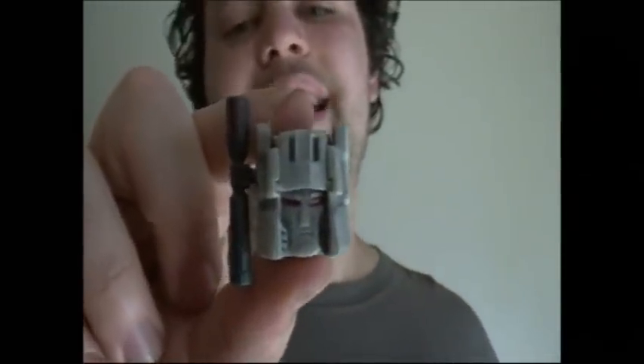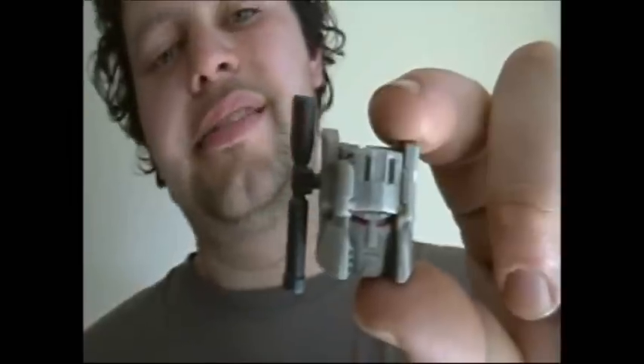But the coup de grâce has to be that third and final mode, which is the whole reason you buy the toy anyway. So you take the legs and put them behind the head — how many of you have always wanted to say that to your special someone? Make sure they're secured. Turn it around and flip the plate on the back to reveal the headmaster Megatron, that has a gun attached to the side of his ear. I'm leaving it. Reminds me of G1 Devastator.